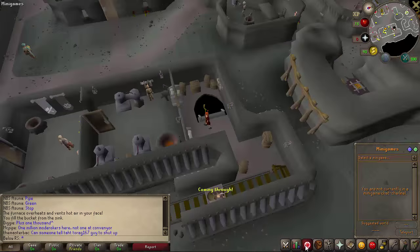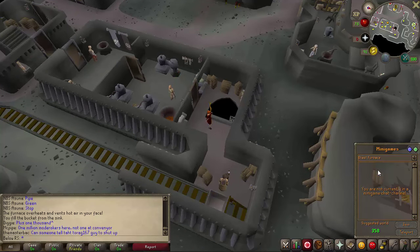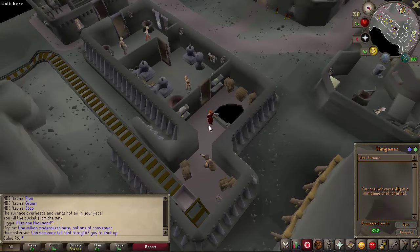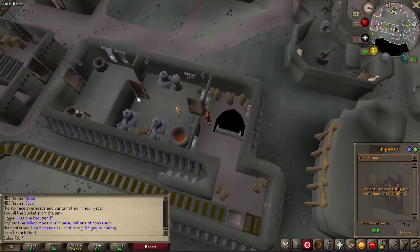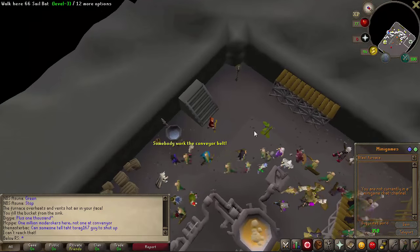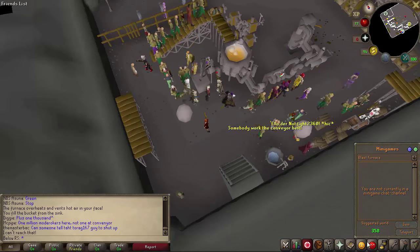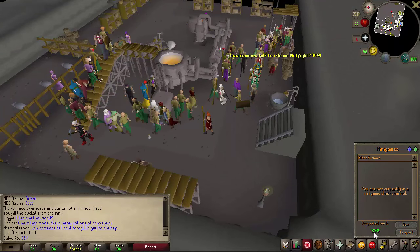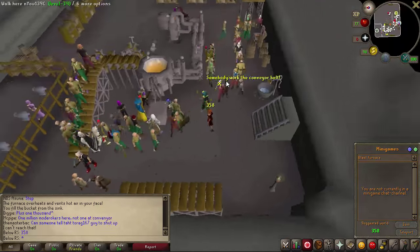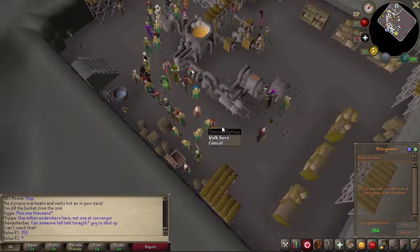Getting here is very easy. Just go to the minigames tab, select blast furnace, and click teleport. You'll teleport in front of a door — open that door, and the next doors, then climb down the stairs. You should see a lot of bots down there. If you don't see any bots, you'll need to switch to world 358.